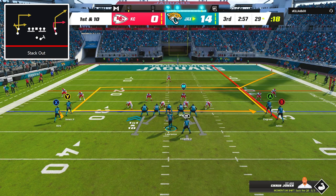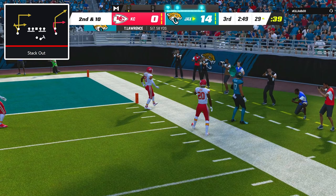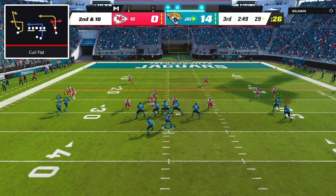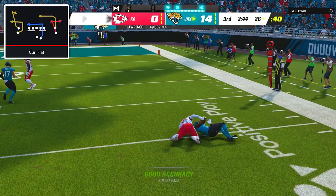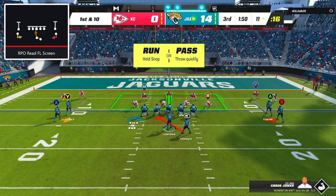On 1st down, I went back to stack out, once again putting the back receiver on a streak on the same side as the corner route, and despite Evan Ingram getting wide open, he was ruled out of bounds for an incompletion. Going with curl flat once again, Zay Jones got wide open on the zig route, but Trevor Lawrence put the ball behind him, preventing any yards after the catch. On 3rd down, I went back to smash and hit the easy quick throw to Christian Kirk, which got us down to the 11 yard line.